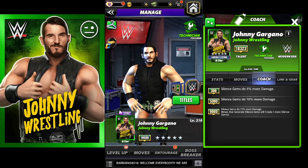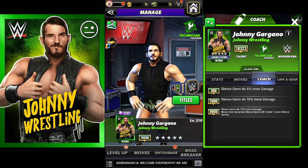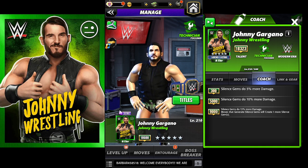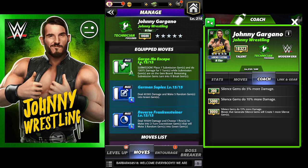Hey what's going on guys, Tainted Emper here with a gameplay video of Johnny Gargano. He is the technician focus and I'm going to be looking at his 4-star moveset. The first move is the Gardener Escape submission - place a submission gem to do 13,000 damage for seven turns, and the remaining submission gems on the board turn into expert gems. The second move is the German C-Plus, doing 40,000 damage and making five random gems into green gems.